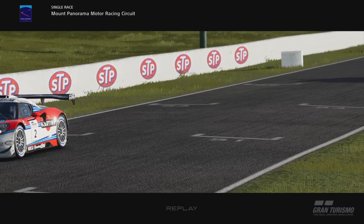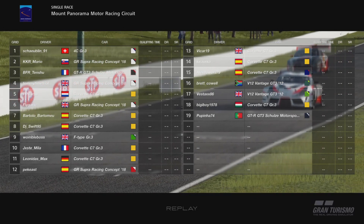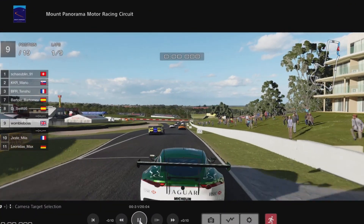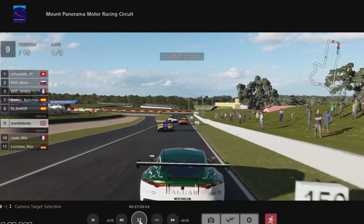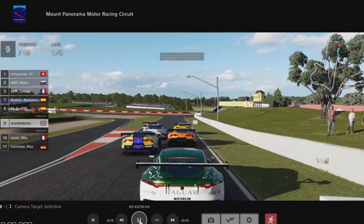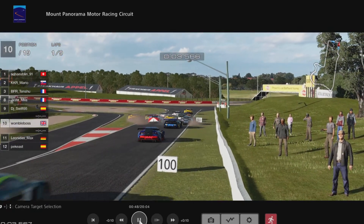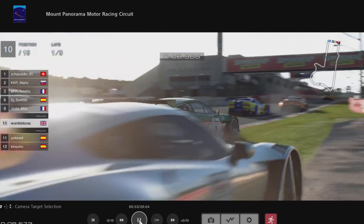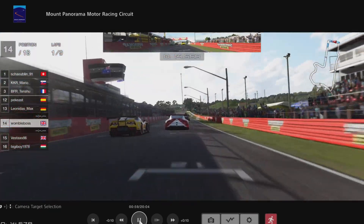The first race we're going to look at is one where it looks like it's going to go really badly, we take a big risk on strategy, and it actually works out for a fairly decent result. This was a daily race C at Bathurst in the Group 3 machinery — we're in the Jaguar, starting P9. There's been a little bit of a glitch at the start; it looks like P6 hasn't moved off the line and all the other cars have caught up. It's an absolute mess at the beginning, everybody ramming each other off, cars going around. We're in a big pack around about P6.